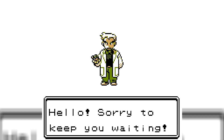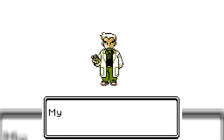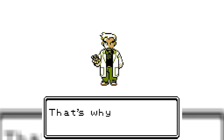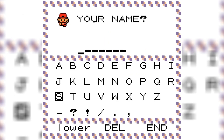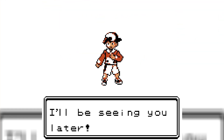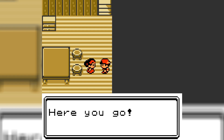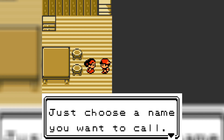Houndour and Houndoom belong to that category of Pokémon introduced in Generation 2 but weren't available until the post-game. They were used by Karen and a Rocket admin in Generation 2, but other than that they're barely seen. You could easily mistake Houndour for a Generation 4 Pokémon, as Pokémon Platinum was the first game to make it available before the League. Was Houndour just too powerful to use in Johto, or was it another case of Game Freak locking a Pokémon into the post-game for no discernible reason? Let's find out together.